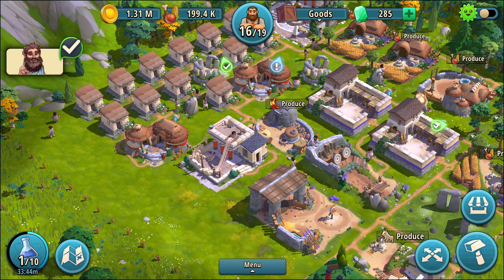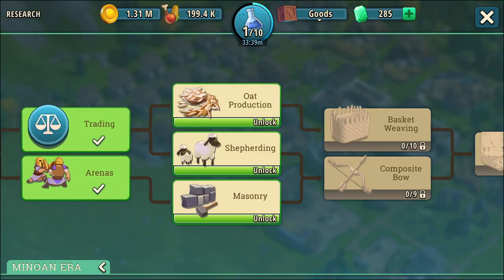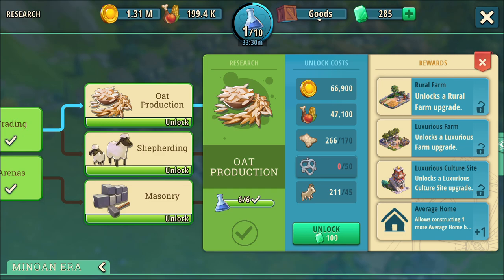For instance, let's take a trip over to research. I have these three here which I put research points into but haven't unlocked yet. Oat production — this is the one I'm targeting first because it's going to let me build an extra average house, which means I can have two more workers.